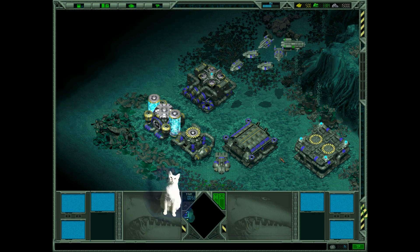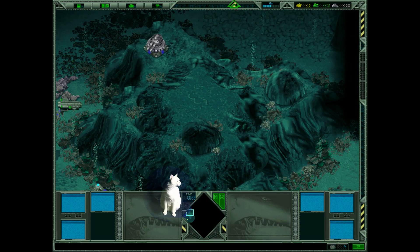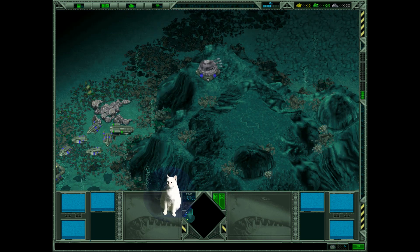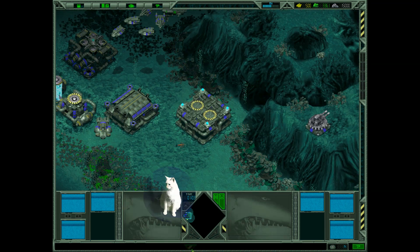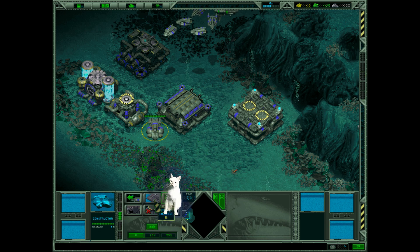So what we got here? Small base, one turret, two turrets. That's good. So let's start with three or maybe four factories for submarines.